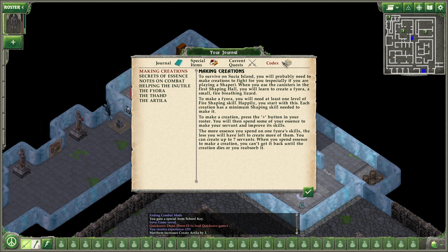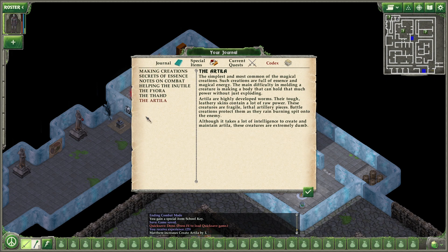Let's check the journal. The simplest and most common of the magical creations. Such creations are full of essence and magical energy. The main difficulty in molding a creature is making a body that can hold that much power without just exploding. Artilla are highly developed worms. Their tough, leathery skin contains a lot of raw power. These creatures are fragile, lethal artillery pieces — battle creations protect them as they rain burning spit onto the enemy. Although it takes a lot of intelligence to create and maintain artilla, these creations are extremely dumb.